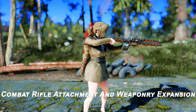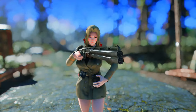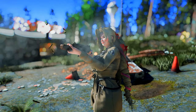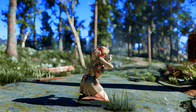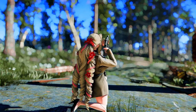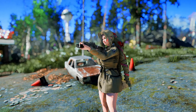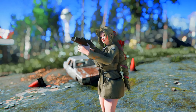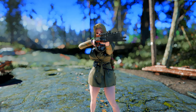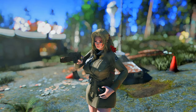Next up is the Combat Rifle Attachment and Weaponry Expansion — Rat Runner's Arsenal. This mod introduces a diverse array of attachments and customization options for the Combat Rifle, greatly expanding on the original weapon by adding new barrels, stocks, receivers, and scopes. You can transform the Combat Rifle into a versatile weapon with options like extended magazines, custom grips, unique paint jobs, and new firing mods. Players can access these new attachments through the weapon workbench, making the Combat Rifle a formidable, adaptable weapon in the Wasteland.